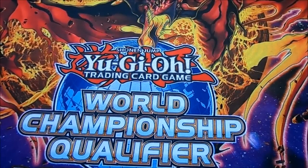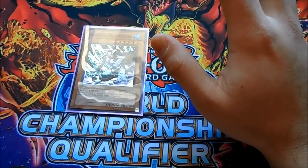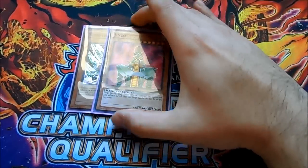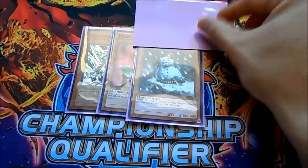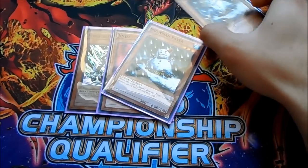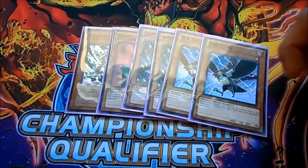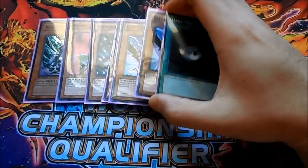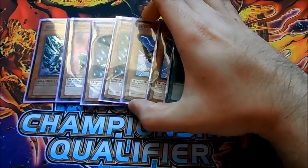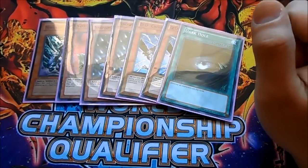Moving on to the side deck, which is still a work in progress: a second Mobius to deal with heavy backrow formats. Jinzo potentially wins you games if you know how to play it. Double Snowman Eater to handle monsters that shut you down — it's a Water-type, making it useful for the strategy. Double D.D. Crow to get rid of Harpie's Feather Duster or Hysteric Sign effects that might go off at end phase. Dark Hole to deal with opponents siding Macro Cosmos and other threats.